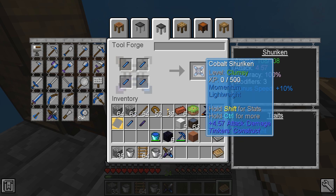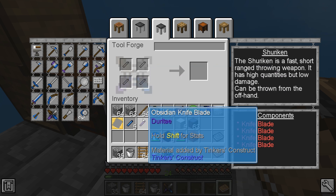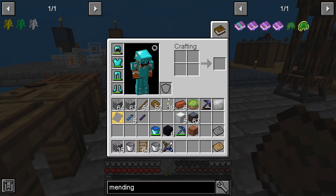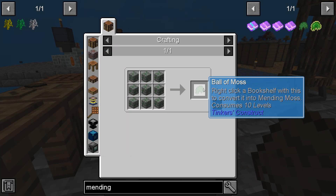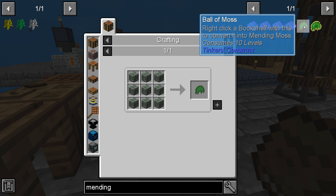That actually doesn't do that much more damage. The only difference would be durability, but whatever. I believe you have what you need to make the moss, you just need to know how to make it. Ball of Moss — the problem is there's a difference between the Mending Moss modifier and Ball of Moss.